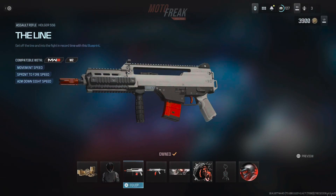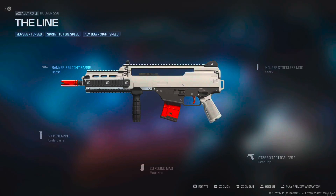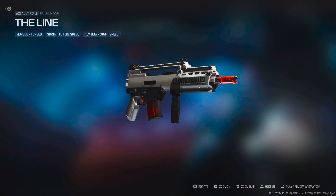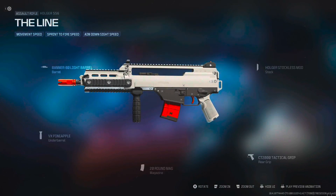We also got a blueprint for the assault rifle Holger 556, and it's called The Line. The info says: 'Get off the line and into the fight in record time with this blueprint.' These are the attachments for that, and this is how it looks. Nothing too crazy. Pause if you guys want to see.